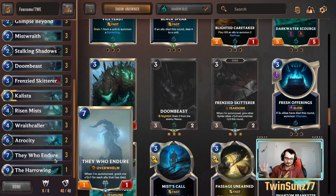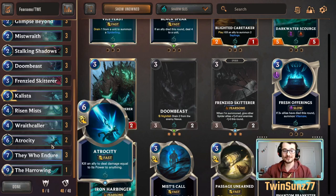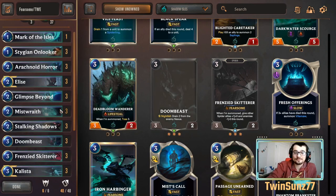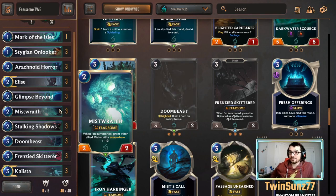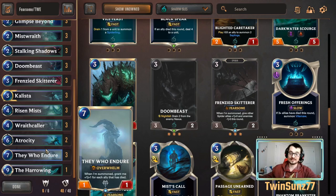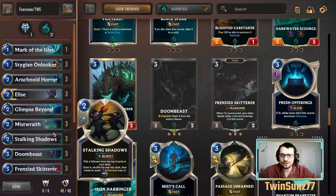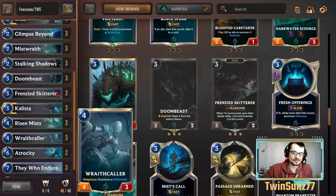Against ramp we feel pretty solid. Watch out for big Avalanche plays — our Mist Wraiths only have two health so they die to Avalanche, and also to Icecrake. But we can normally pressure them hard early. Leveling Elise is easy since you just pull Trundle to the right with a 1/1. Keep pushing damage — Weirding Stone won't block. They do have answers to They Who Endure like Vengeance, Harsh Winds, or a freeze, but overall pretty solid matchup. Those are the main generic matchups.